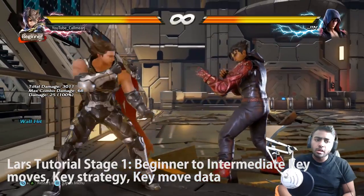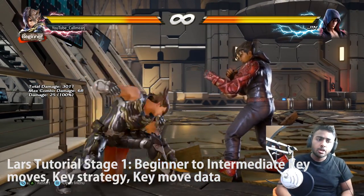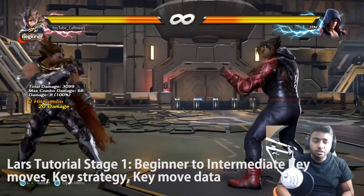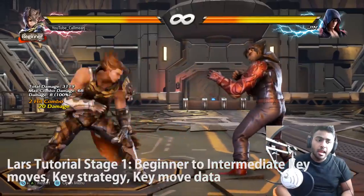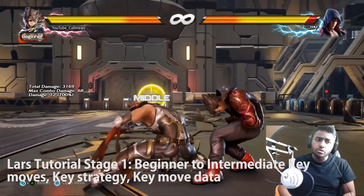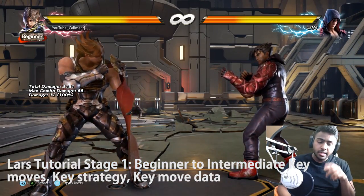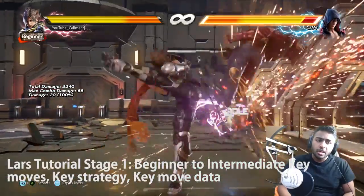That brings me to the staple moves of Lars. Down back 2,1 is a great move at all ranges - it's a mid that somehow picks up a lot of moves and characters in any sort of weird stance, allowing you to combo straight from it. It can also be cancelled - you do 1,1 then down back 2, then move straight into forward down and you get into dynamic entry as a result.